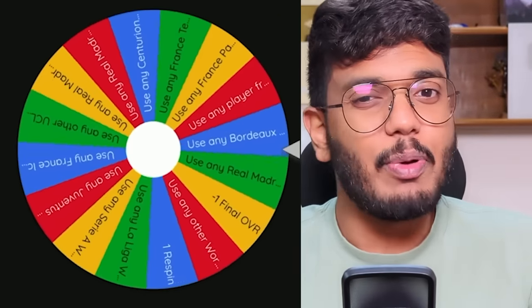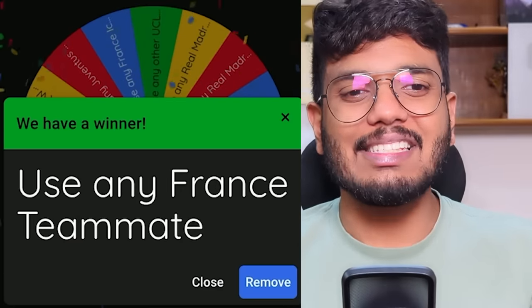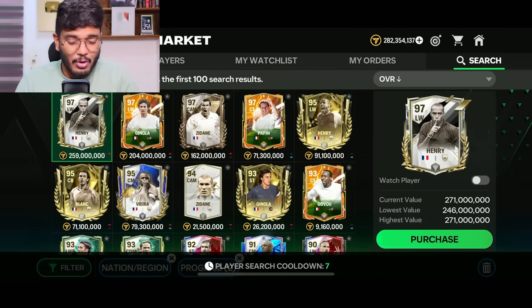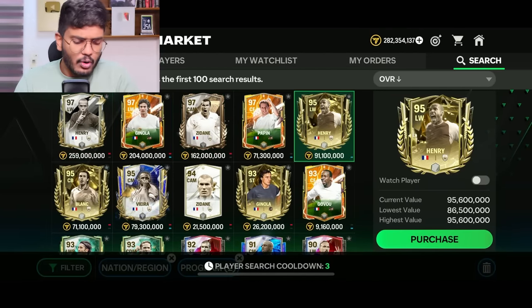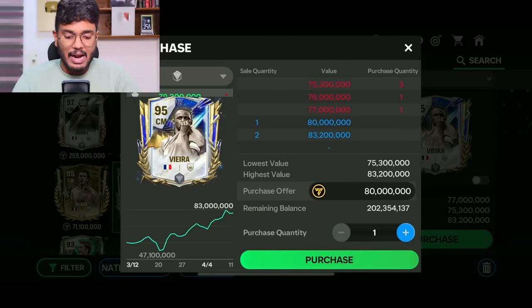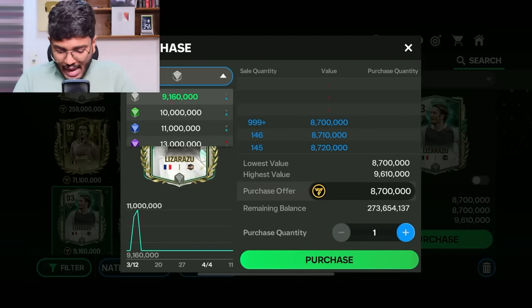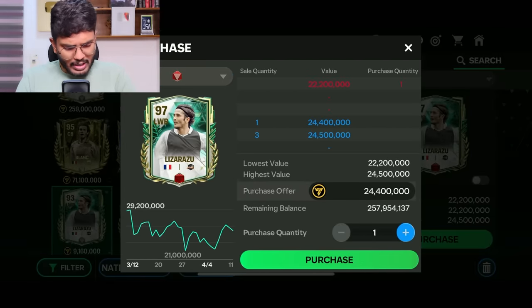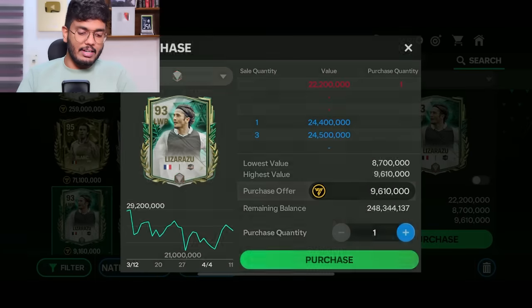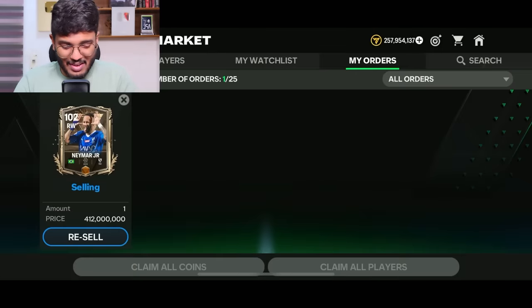Spin four - 'use any France teammate of Zidane.' That's a good one. We've got Thierry Henry but he's out of budget. I could go for the 95-rated Henry, Laurent Blanc, or Patrick Vieira. With 282 million left I'm going with Lizarazu - I'm sure he played with Zidane and was part of the World Cup-winning team. Getting his ranger version for 24.4 million coins, a 97.8 card - we're saving a lot of coins, but the problem is Lizarazu also plays left back and I already have Zambrota.